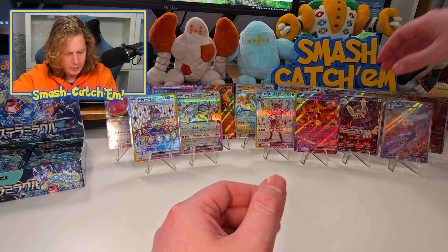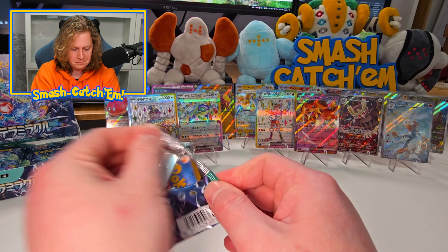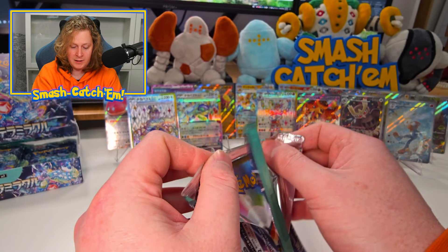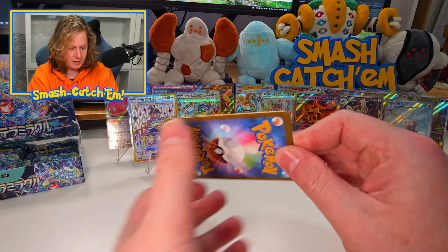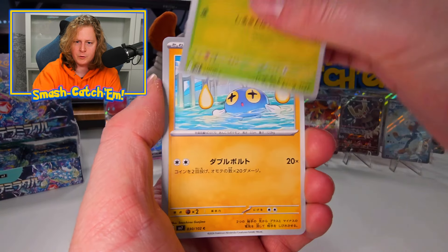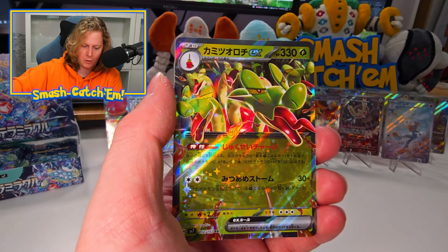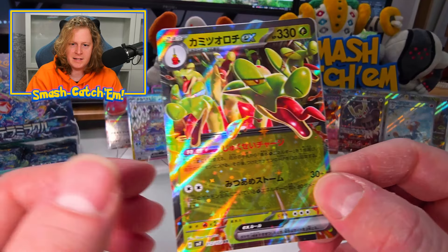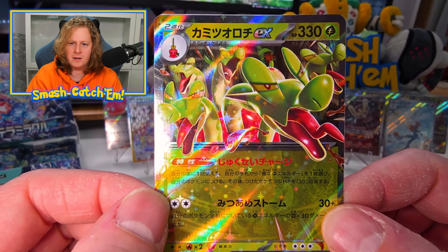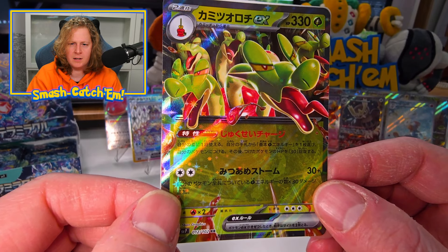And it's fine, because this Friday morning Australia time — Thursday evening America time — I'll be opening another couple of boxes on stream, so come check that out. There's the Hydrapple — that's sick, look at him! I wonder what this card does. Two energy, 30 plus. Ability — something to do with the grass energy. I'm always curious now ever since I went to a couple of pre-releases.